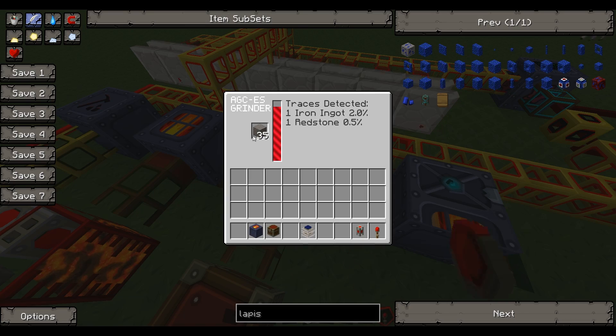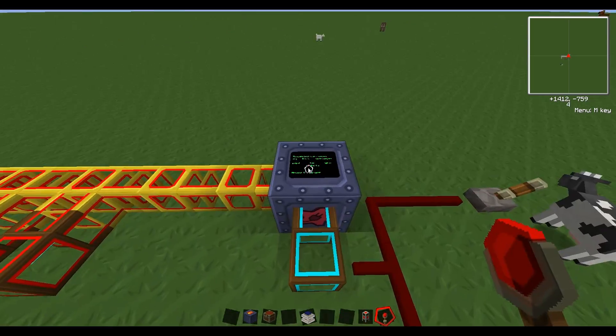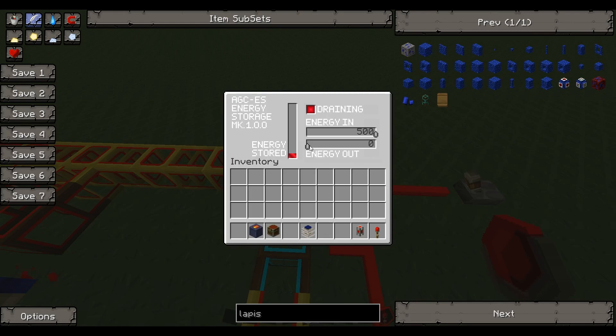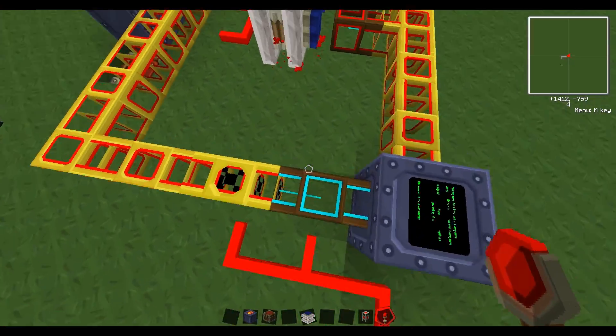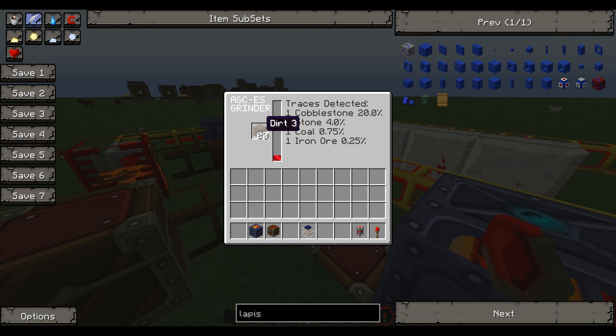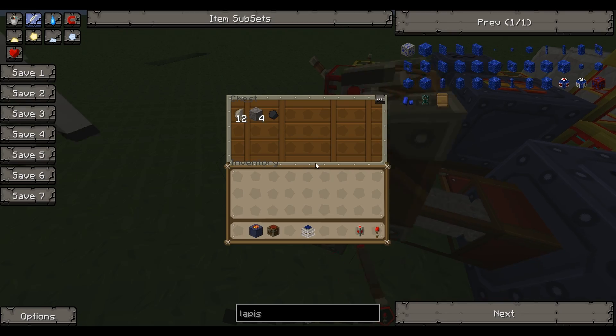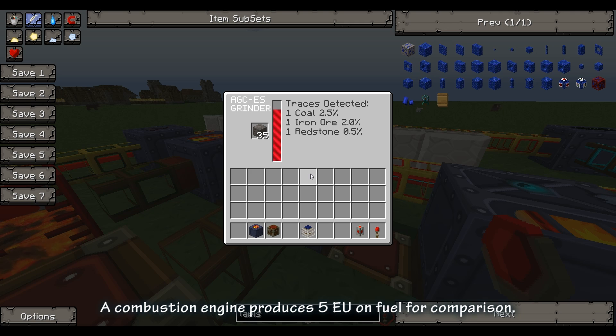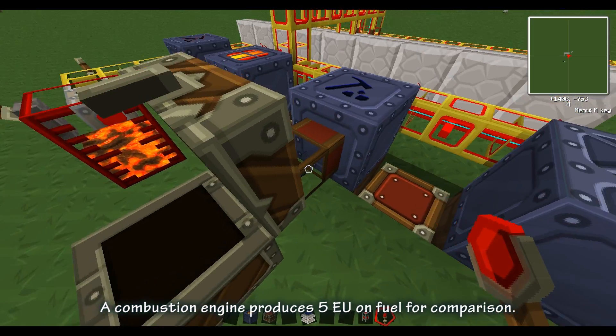This machine is great for dumping out extra resources — if you attach a pipe it'll pipe items over, otherwise it just spits them out. It was running slow because it was out of power, so let's set energy output to seven and now it's flowing. Let's put some dirt in — dirt can produce cobblestone, coal, and iron with a small chance. And that cobblestone can be used to produce more things like coal, iron, and redstone.